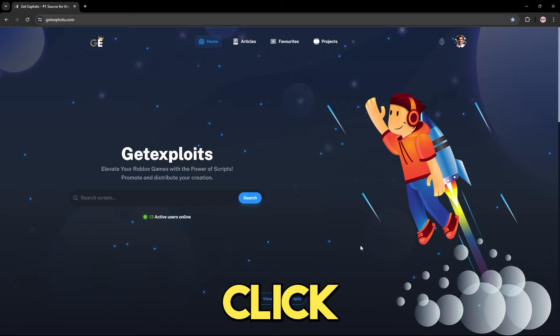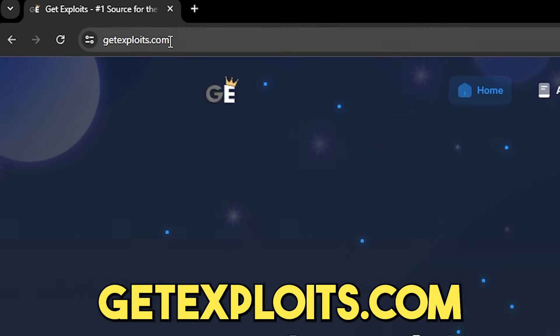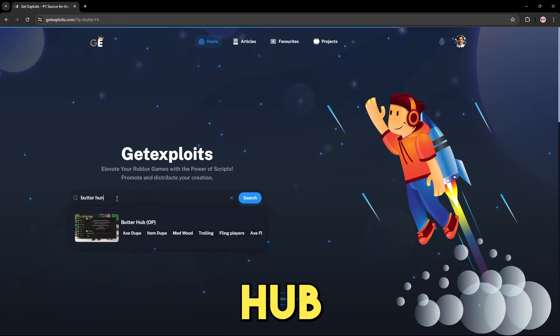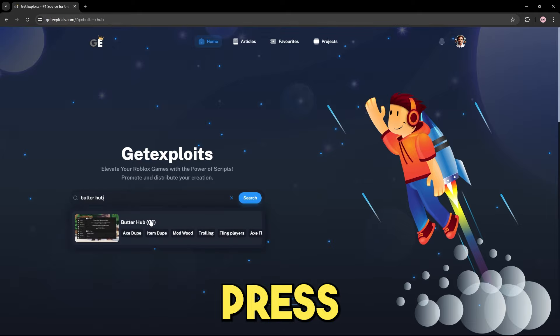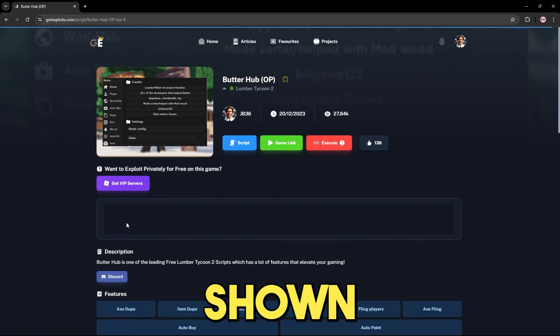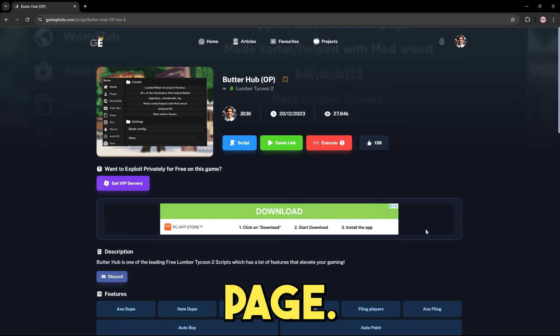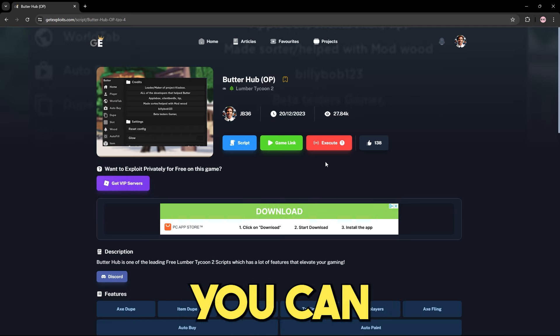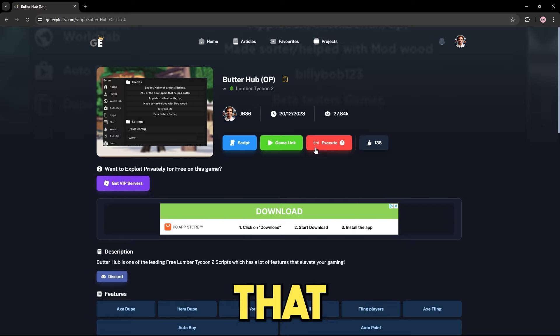What you want to do is click the link in the description where it says 'get script', or just search getexposed.com and it will bring you to this website. From here, all you need to do is use the search bar and search for Butter Hub. Just press on the script shown and it will take you to the script's page. From here, all you need to do is press the scripts button right here, or you can use the execute feature that is on the website.